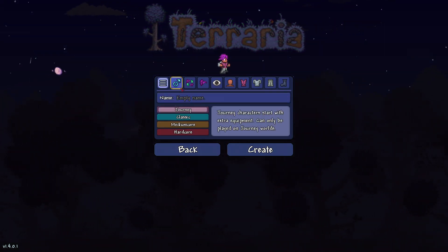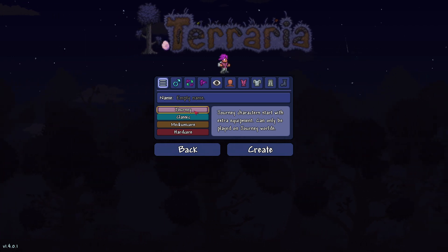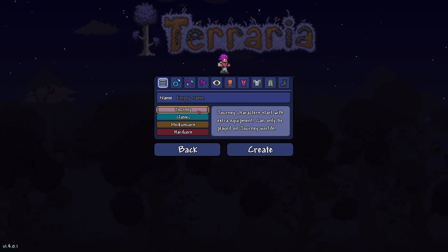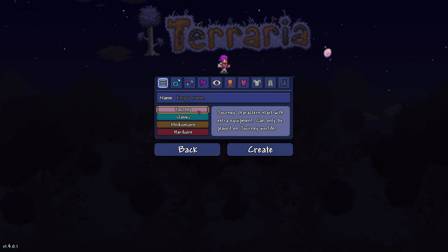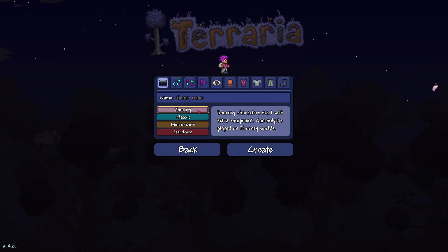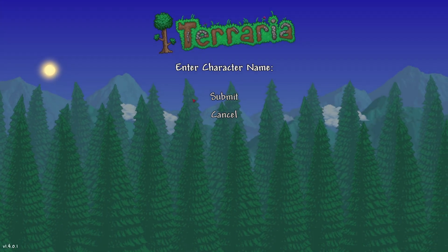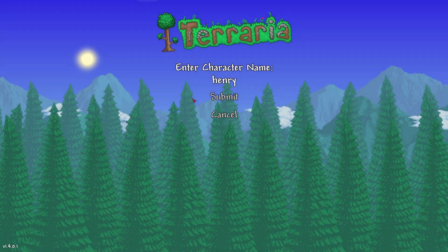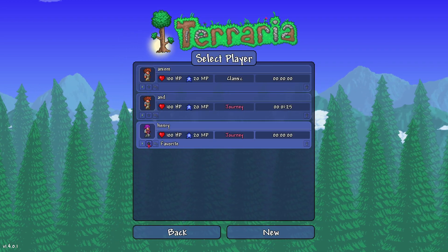Let's make a new character. There's an extra kind of class here — not really a class, but more of a difficulty setting if you will. It's the Journey mode. Journey characters start with extra equipment and can only be played in a Journey world. So let's name him Henry, and create the character. So we have Henry here.